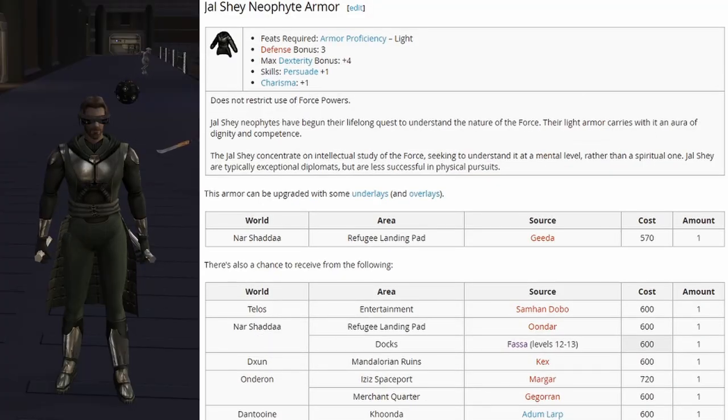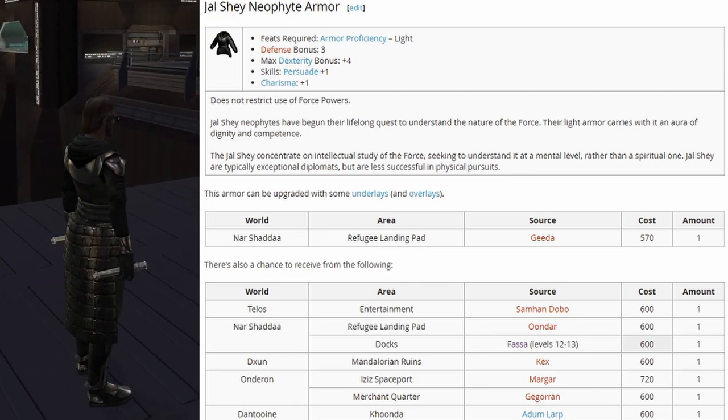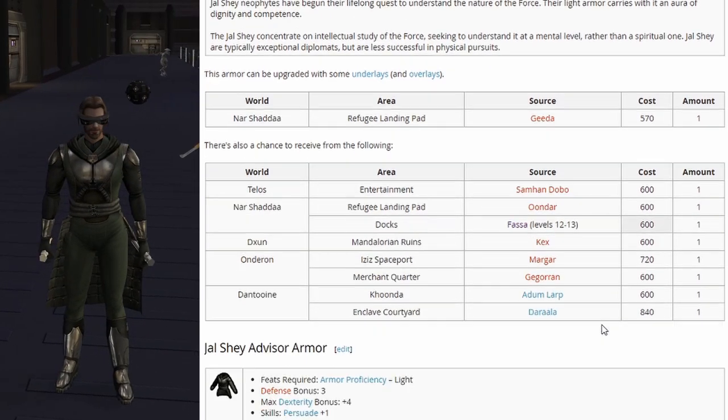Then we have the Jal Shea neophyte armor: defense bonus 3, max dexterity bonus plus 4, skills persuade plus 1, and charisma plus 1. It starts spawning around level 12 or 13, so it might still be fairly common.